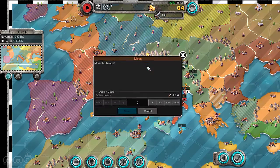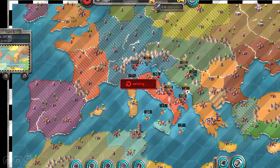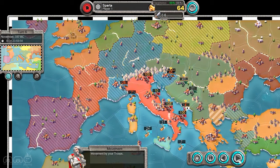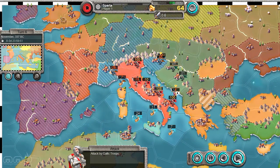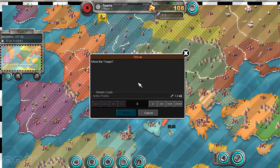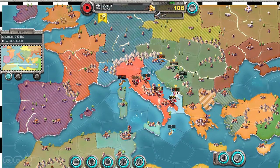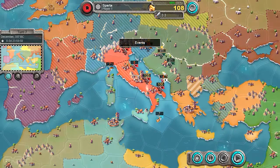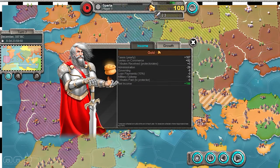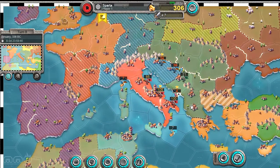If you've never played Risk or Civilization 4, I'm going to explain the basics. You start out with a kingdom here in Europe and you have a set amount of troops. The goal is to overpower your enemy with troop numbers to take over land. Like you may have just saw right there, my troops got overpowered and the enemy took my city, but I'm going to be taking it back. Through sheer numbers, I was able to take back my kingdom, and that is the basis for the entire game.